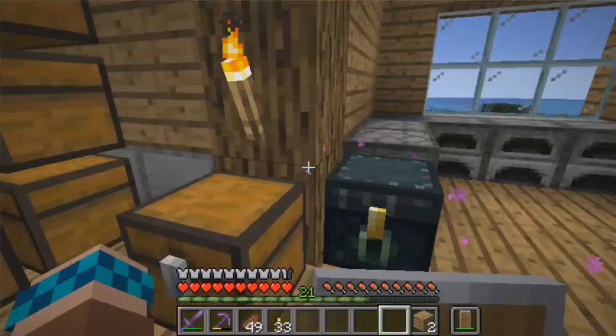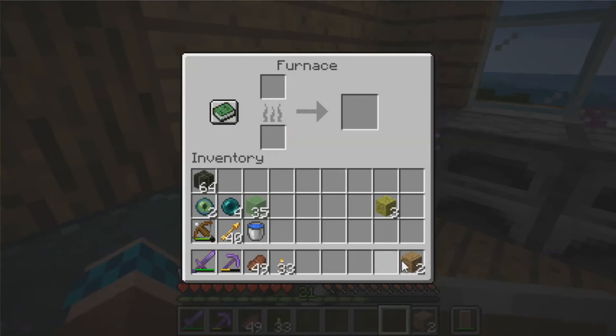Let's go ahead and actually smelt those sponges up. Fun fact: oak planks — well, actually any planks in general — smelt one and a half items, so two planks go to three smelts.